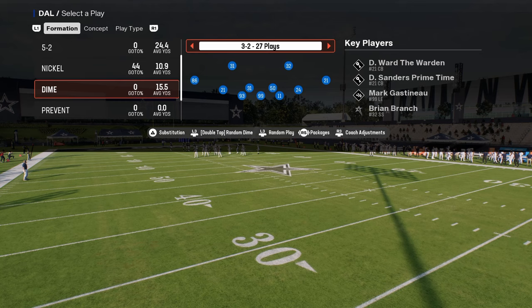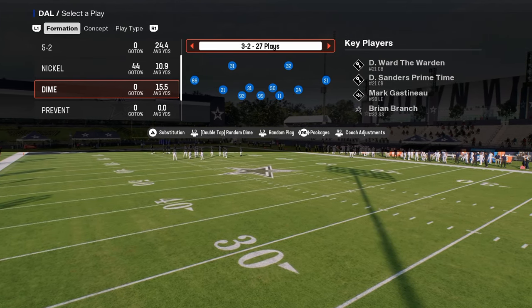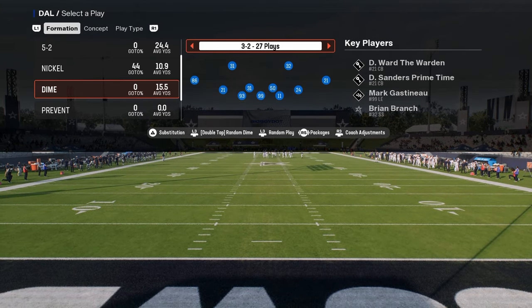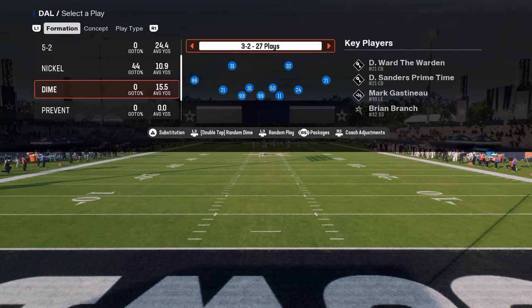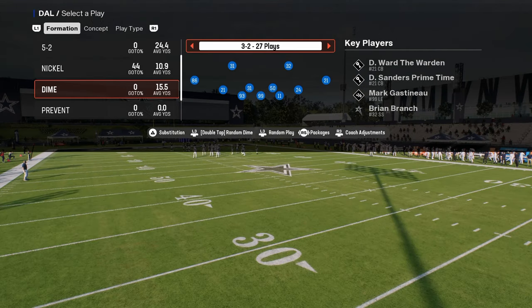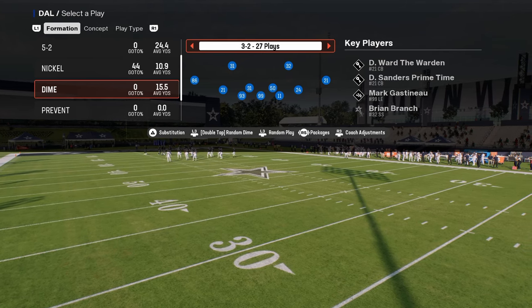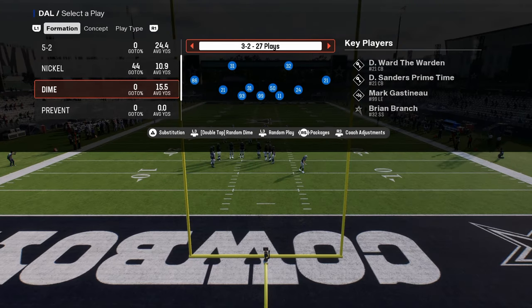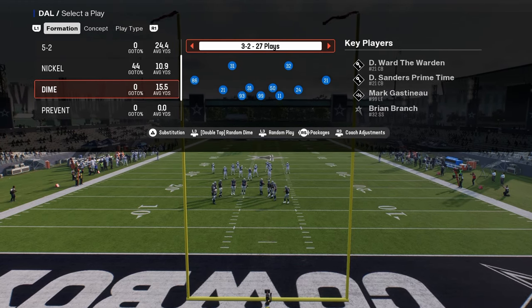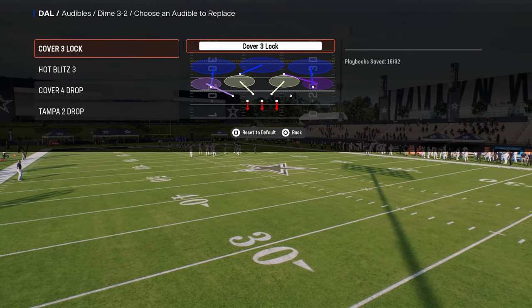Dollar is always going to be one of those defenses that is good in Madden — it just always is. Dollar is kind of the fundamental good defense in Madden for a couple of reasons: alignment, the pressure is normally pretty good out of it, and adjustments. Dollar gives you the most bang for your buck in terms of adjustments, especially this year because they've added some new plays.